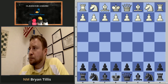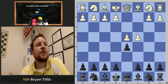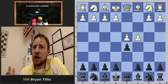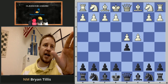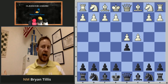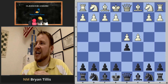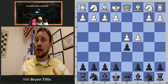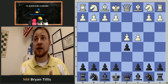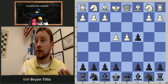Let's break it down: d4, d5, c4 — this is called the Queen's Gambit. A gambit is giving up material for time. Remember, there are three advantages in chess: time, material, and quality. If I give you a pawn but get two moves in return, that's two extra moves to attack you with — it may be worth the risk to give up material to gain time.